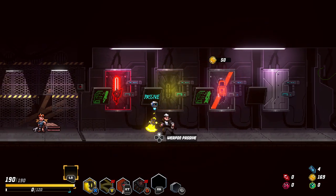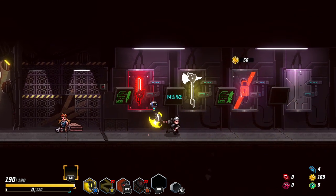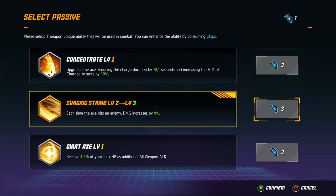Now I have an axe weapon — it's a bit slower. And what does the charge attack do? Nice. Upgrades the axe, reducing the charge duration by half a second and increasing the charge attack by 10%. Each time an axe hits an enemy, damage increases by 3% — I like this. Receive 1.5% of your max HP as addition to weapon attack — so if I have 200 HP, I should get 3% more damage. Let's go for 3% damage per hit.